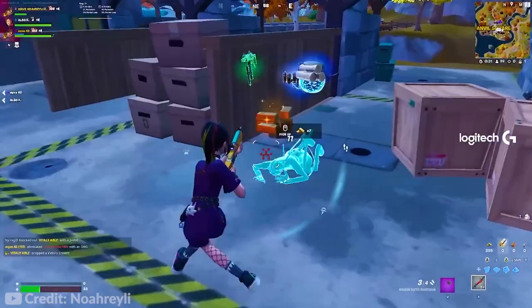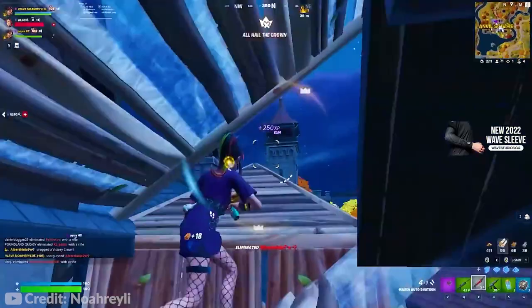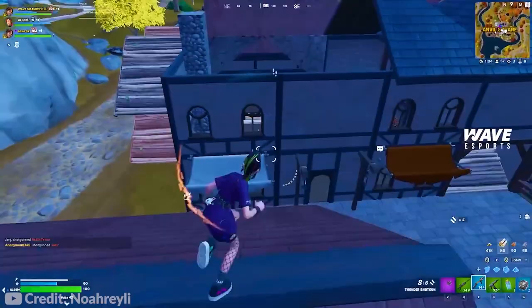For SMGs, there are three: the Machine SMG, the Twin Mag SMG, and the Tactical Pistol. The Tactical Pistol is actually automatic and has a two times headshot multiplier, making it very, very powerful. Which one you choose is predominantly the Twin Mag SMG — it's about 10% better DPS than the Machine and reloads very quickly. I'm not really sure of any situation where I would choose the Machine over the Twin Mag, but that doesn't mean it's bad — it's just that the Twin Mag is better.